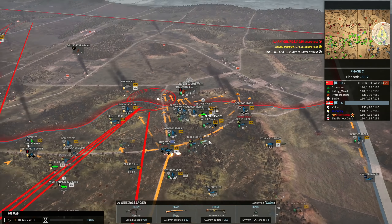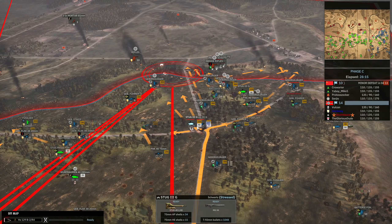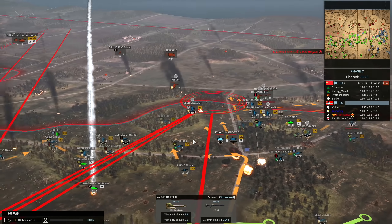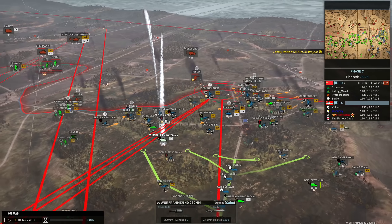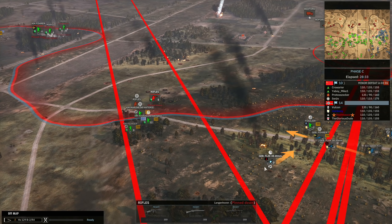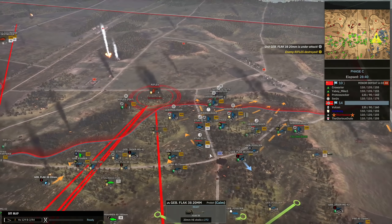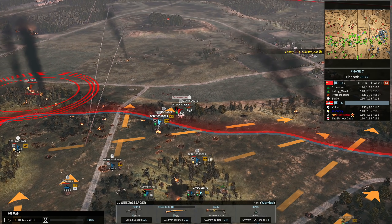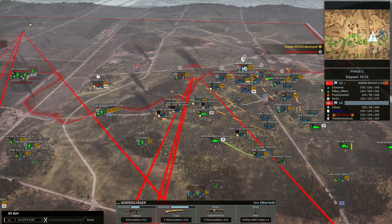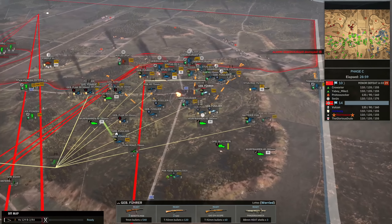Now I'm in Phase C. I did have access to a few Stugs — they're firing away, taking out one of the Sherman 3s and providing nice MG34 fire onto the Indian Rifles. Gebirgsjäger continuing the engagement against the Indian Scouts, who are getting pinned down — the Indians in one tree line and the 5th Gebirgsjäger in the other, slamming away with all this machine gun fire. Another Sherman comes up, and the three-star Stugs do a great job cleaning it up nice and easy. Artillery fire was coming down doing quite a lot of damage to the Stugs though.